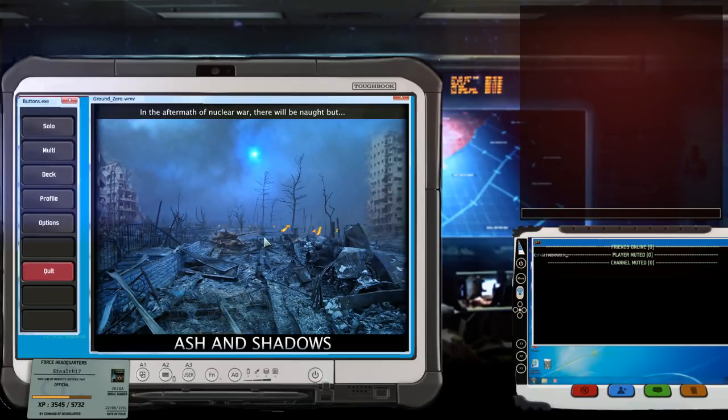Hey guys, Stilther here and welcome back to Wargame Red Dragon where I'm having a look at the Ashen Shadows mod today. The first thing you're going to notice if you install this mod is that the whole start screen has been changed. The buttons on the left are now buttons.exe, the whole middle of the screen is ground0.wmv, and the whole screen is now a Toughbook. Over on the right we also have some new buttons — all of these are just images, not really doing anything, but it's a nice touch.